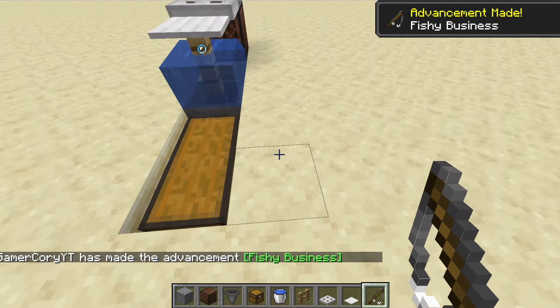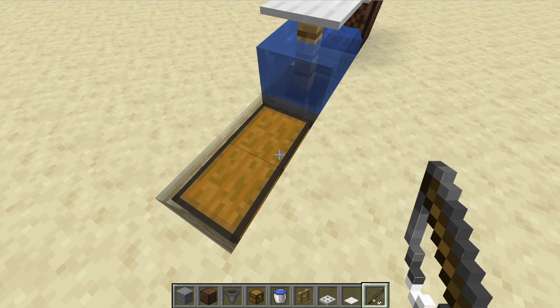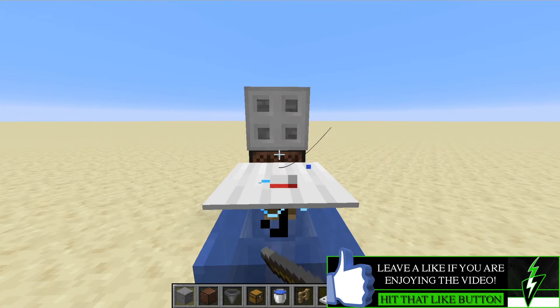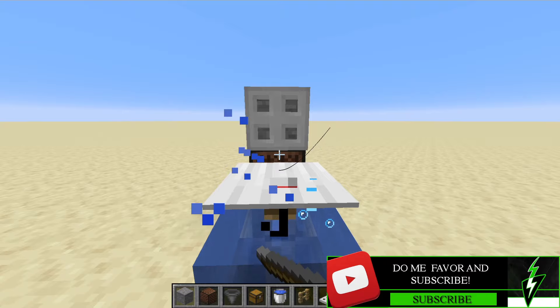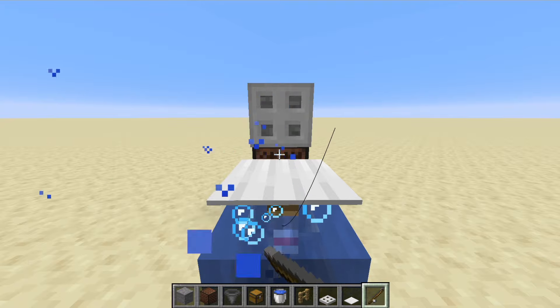We actually caught something right there! If we look in our chests, we already caught ourselves some raw cod. Now if we do it again, you want to make sure that you're pointing your cursor at the note block, and then the lure will stay on top of that weighted pressure plate, which is what makes the iron trap door open up. Hopefully we can catch something different — maybe an enchanted fishing pole or a book.